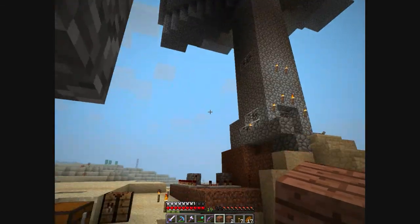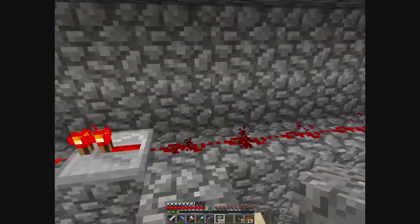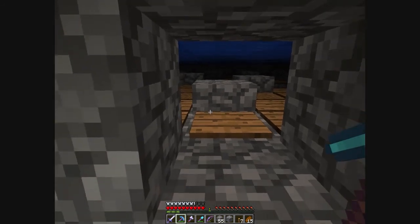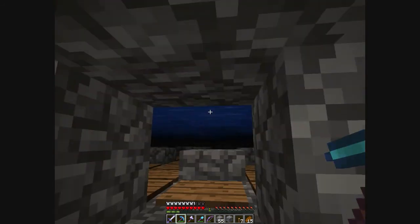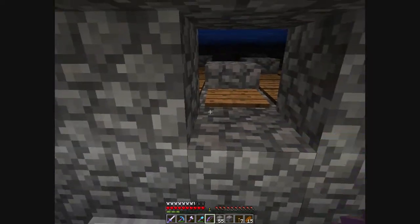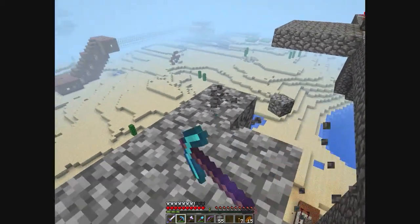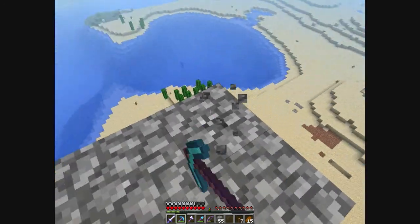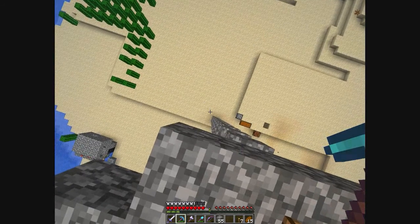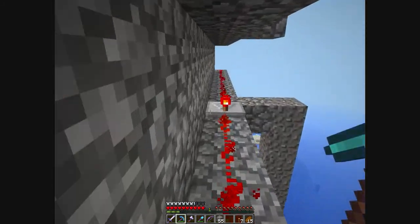It sends a signal up there — let me go up and show you what it looks like. I'm back up here and as you can see there's lots of water. Hopefully you can hear that in the background — the water is activated. It's a bunch of pads. The water pushes all the mobs forward. With 1.3, if you're about 40 blocks away from the mobs, they'll actually stand still — so a pistonless, waterless mob spawner wouldn't work. But here, even if they're standing still, the water will push them.